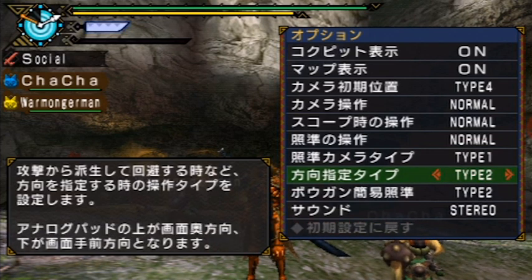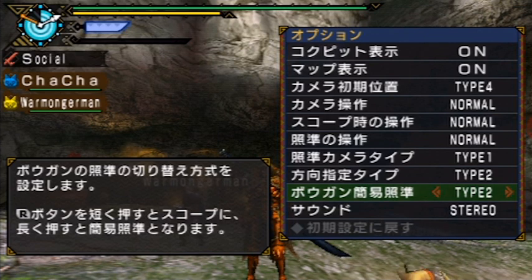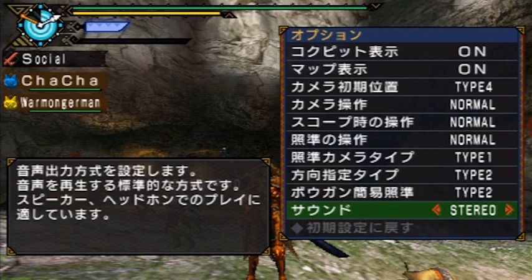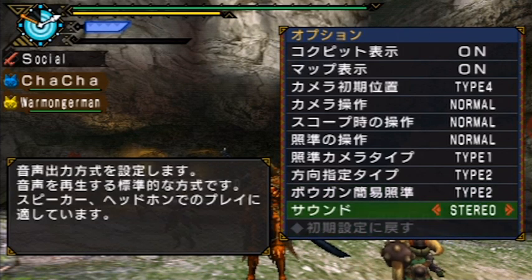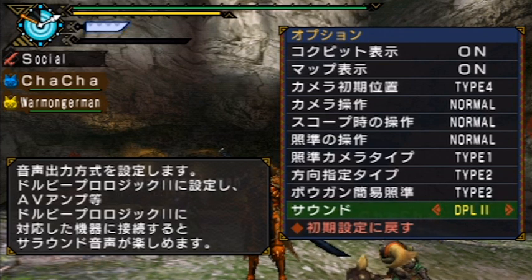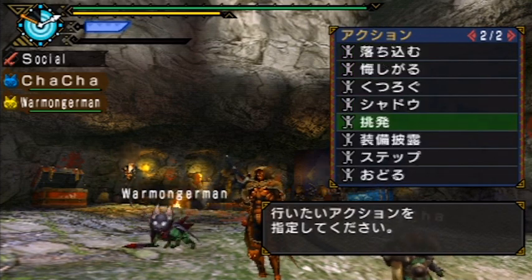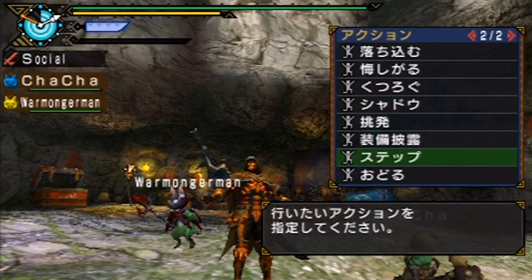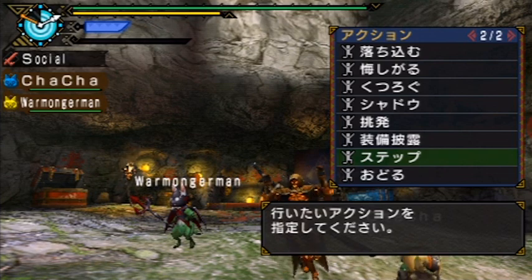The ninth option changes the bowgun shoulder sight style. If any of those sound interesting, feel free to change them. If you're unsatisfied with your changes, the last option at the bottom will reset everything to default. Also, the very last option — actually kind of in English — covers sound options. I keep mine on stereo; if you don't have headphones you can put it on boost to make your PSP a little louder, or if it's connected through a sound system you can use DPL2 for surround sound. The fifth choice brings up the emote menu — you can now use prance while on a quest, which you couldn't do before.